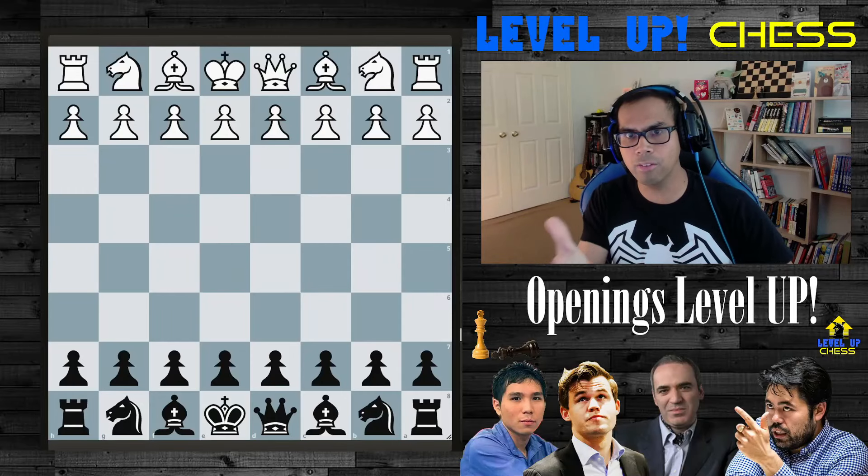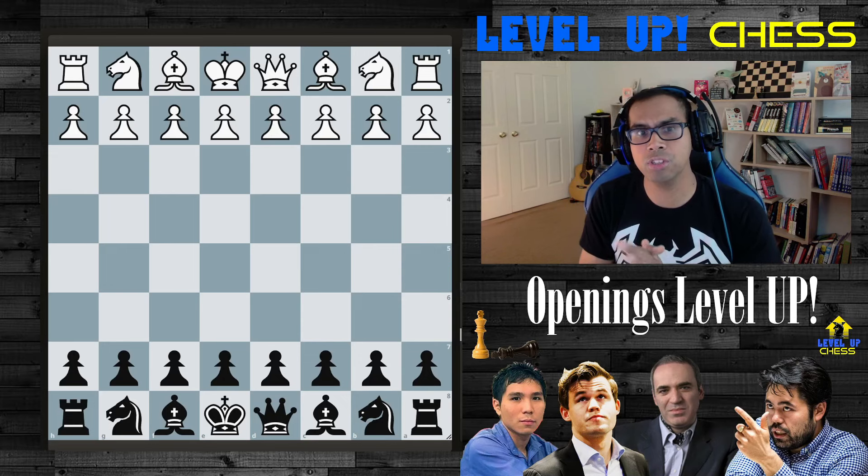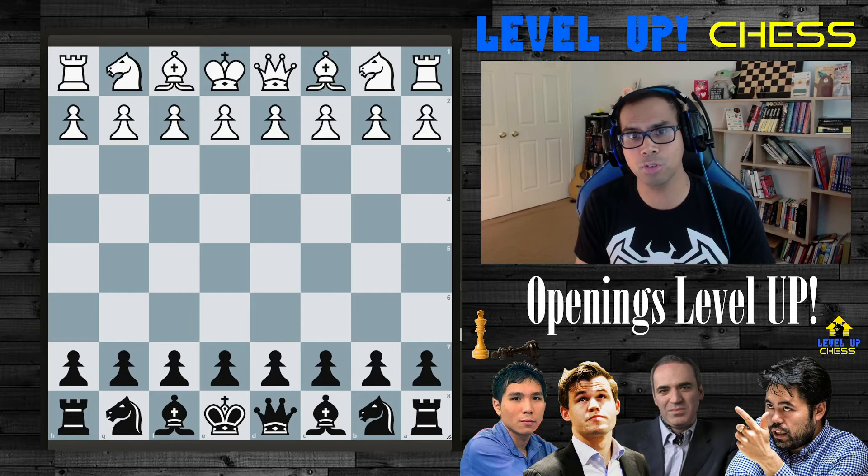Hello good people and welcome back to Level Up Your Opening. Today we're going to look at a weapon for black against C4 or D4 that leads to dynamic results. It's none other than the Dutch defense. Let's level up our elo!